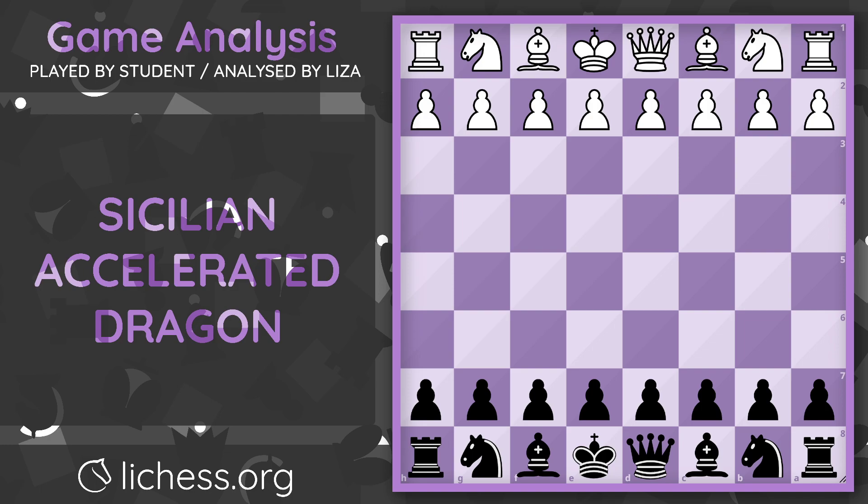White starts off with e4. Black starts off with c5. c5 is the Sicilian — it's not the dragon just yet, just the Sicilian. Knight goes to c3. Usually when white starts off with knight to c3 instead of moving knight to f3, I expect white to go into a King's Indian Attack type setup.